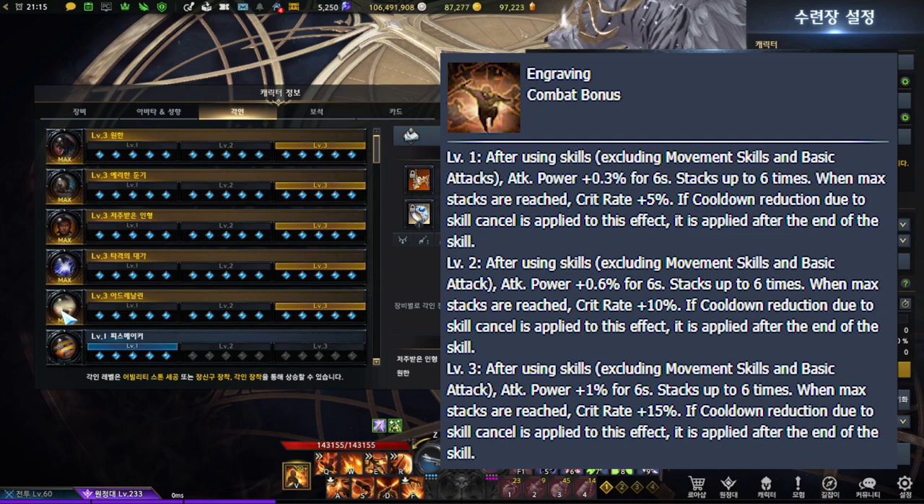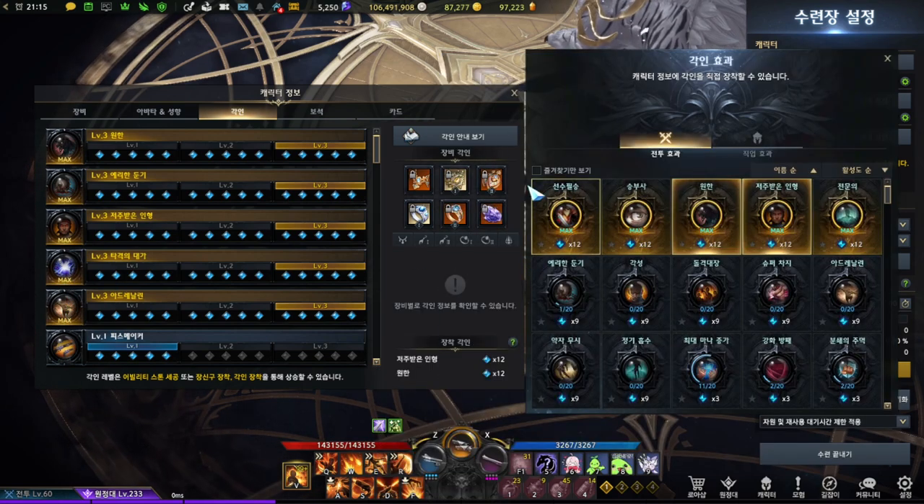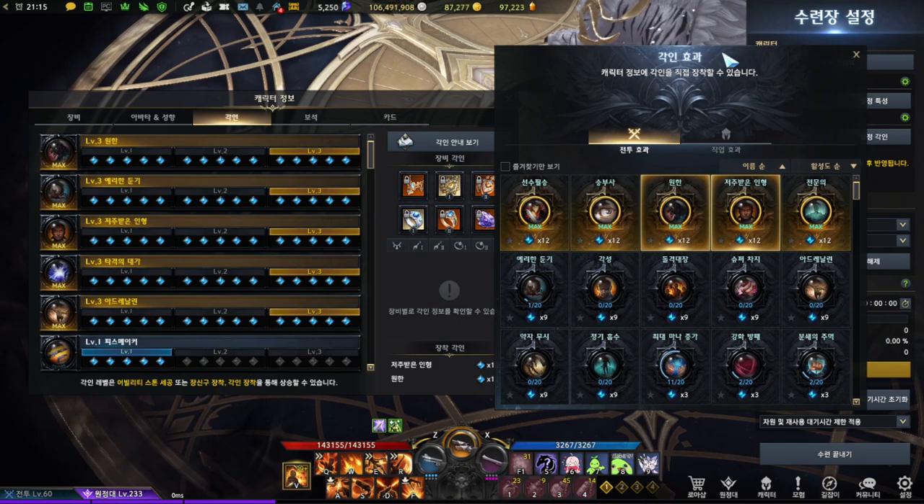Adrenaline is more of a cherry on top — it's a jack-of-all-trades engravement for classes that are easy on spamming skills because it gives both crit and attack damage. I think that covers most of the engravements.